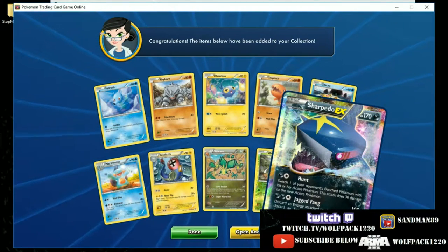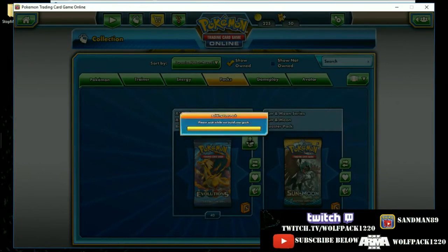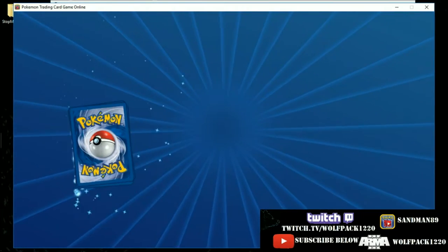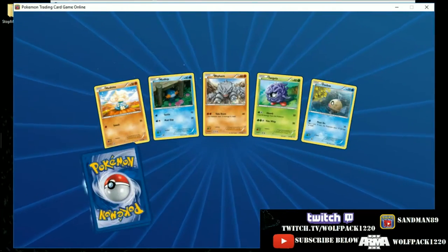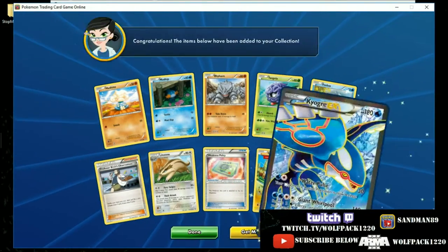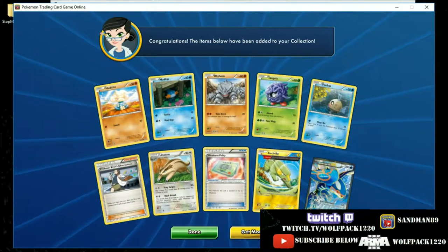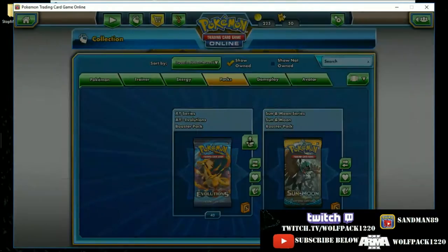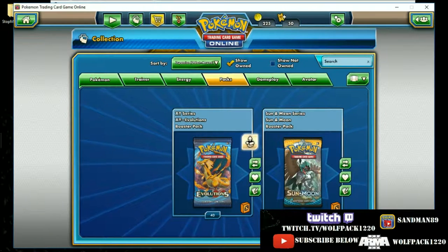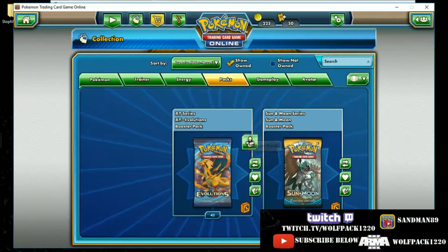A Sharpedo EX — it's one of those decks I never really run, those dark type. And a Kyogre EX Full Art — we'll add him into our Kyogre deck, we do have a Kyogre deck, so another one of those would be helpful.